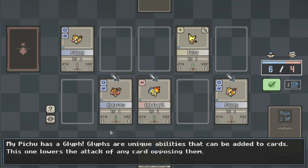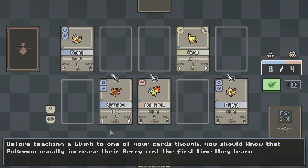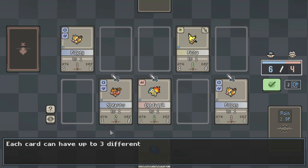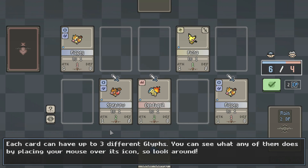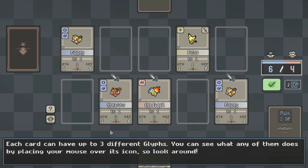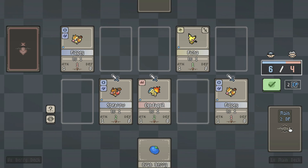Glyphs are unique abilities that can be added to cards. This one lowers the attack of any card opposing them. Before teaching a Glyph to one of your cards, you should know that Pokemon usually increase their berry cost the first time they learn a Glyph, and they can't be forgotten afterwards. So choose carefully. Each card can have up to three different Glyphs. You can see what any of them do by placing your mouse over the icon, so look around. Draw your last Pokemon from your deck and play it in front of my Pidgey to take them out. Attack with the rest of your Pokemon as well.